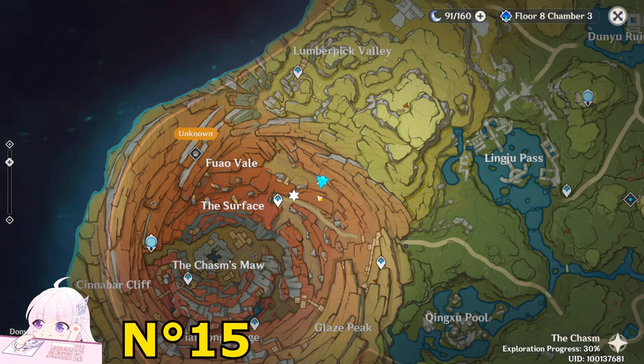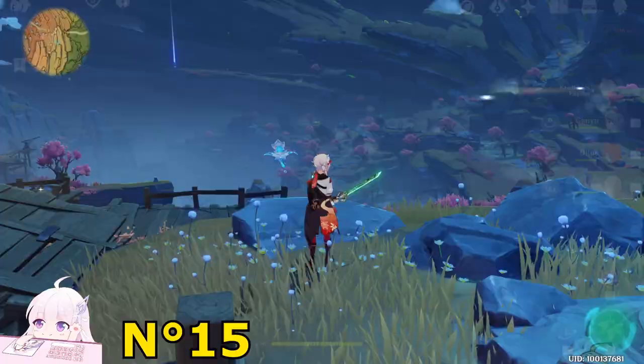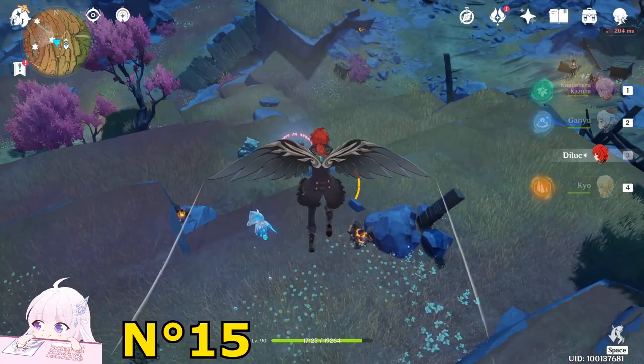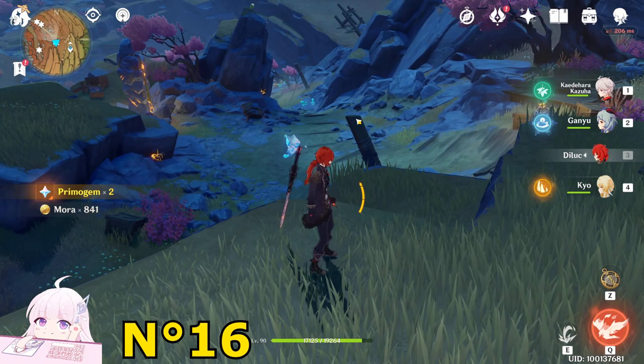14 chests. Now let's go with the second route, which has a total of 14 chests as well. First of all, teleport to this teleport waypoint and look down toward the west direction. Going down you will immediately see a Common Chest there. You have to destroy this rock, then this rock, and open it.